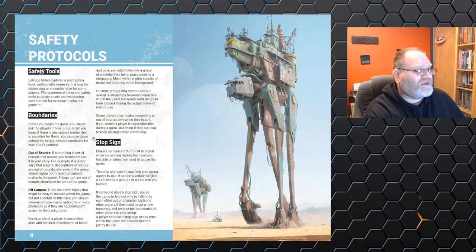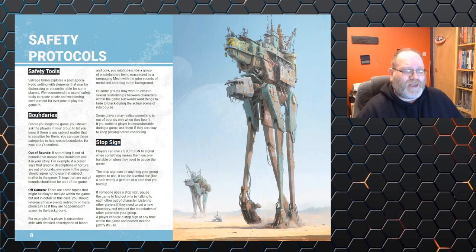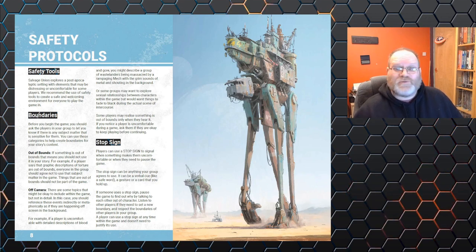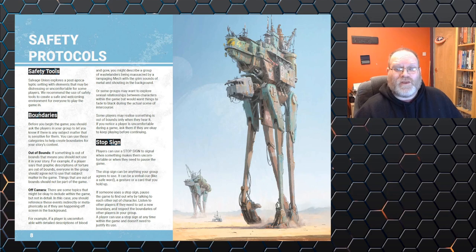The book covers safety tools — setting boundaries and ways players can indicate discomfort. So if you were going to have graphic violence that might trigger somebody, or even touch on sexual assault, the game has built-in ways of shutting that down — someone can just say stop and you move on, no questions asked. I think a good Games Master should do that automatically, but it's nice to have it written in the rules. A game's supposed to be fun; don't scar your players for the sake of a moody adventure.